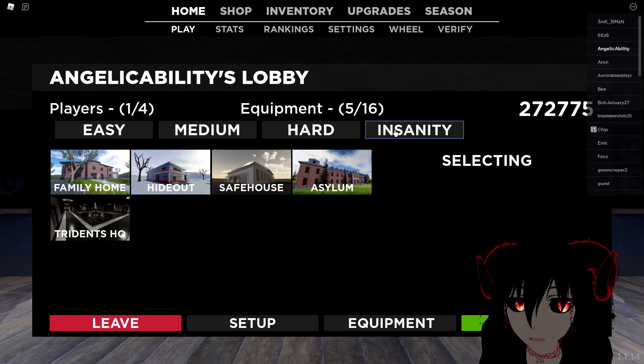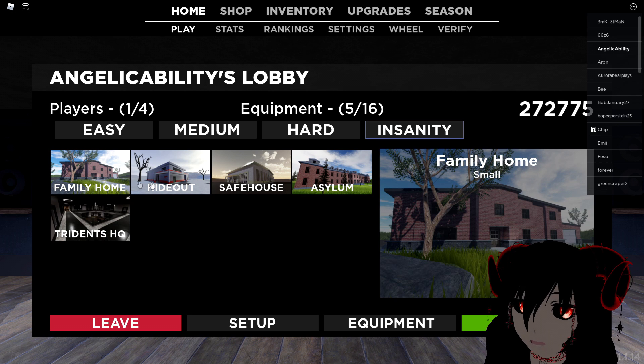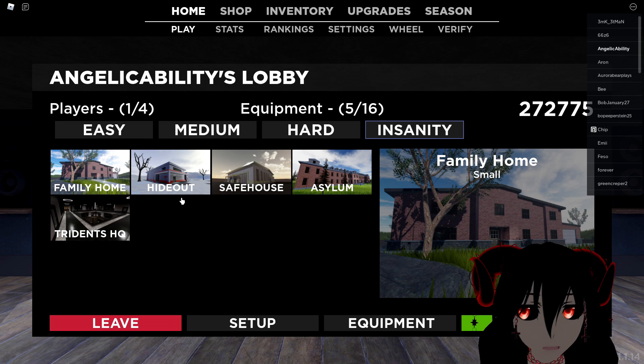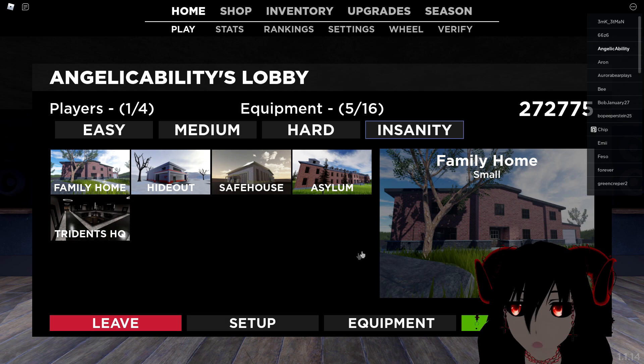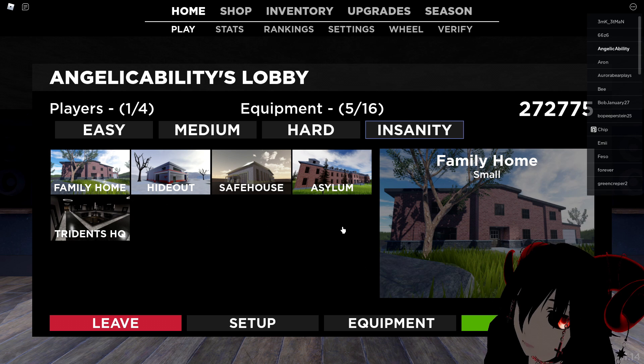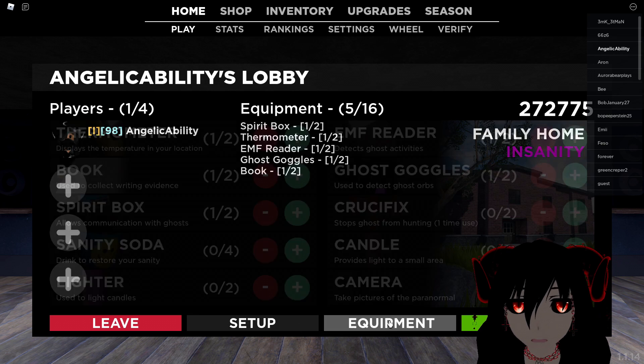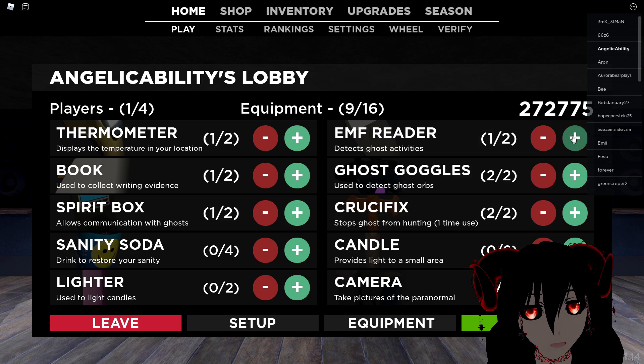So we're going to go straight back to Family Home again. I believe I'll be recording a video on every other map as well, so we're going to be doing a solo on Insanity in Hideout, Safehouse, Asylum, Charnas HQ. And I believe in a few days they're going to be updating the game to add three more maps, so we're going to have three more videos to do. And then we're going to do challenges, we're going to do sacrificing people — we're going to have so many different videos going out.